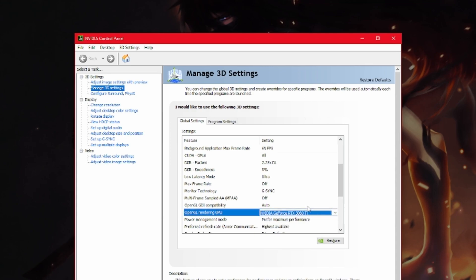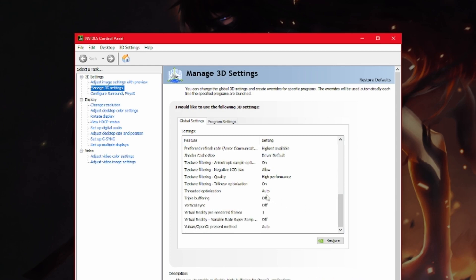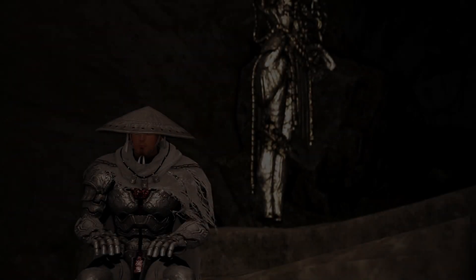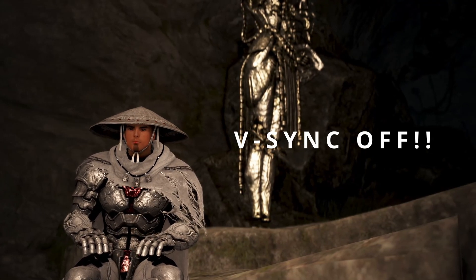For Monitor Technology, use Fixed Refresh or G-Sync if you have a G-Sync monitor. For OpenGL Rendering GPU, I specifically choose my graphics card to avoid any confusion. Power Management I prefer at Max Performance, with Preferred Refresh Rate at highest available. For Texture Filtering Quality I put it on Performance to squeeze out a few more FPS. Texture Filtering Trilinear Optimization I leave on, Thread Optimization on Auto, Triple Buffering off, and the big one — Vertical Sync, turn it off. There's no reason to have it on.